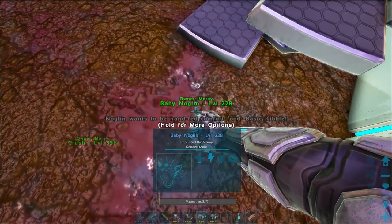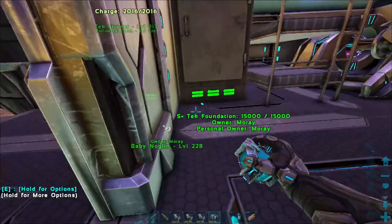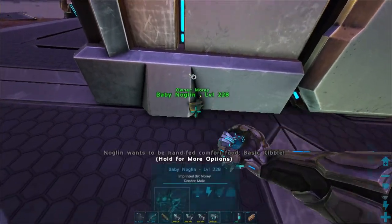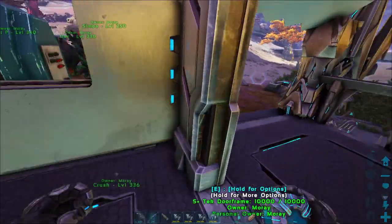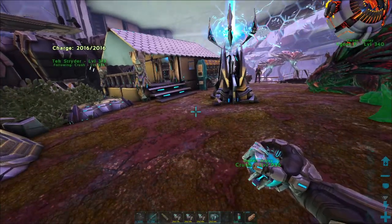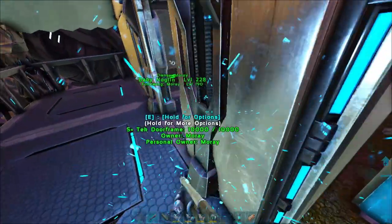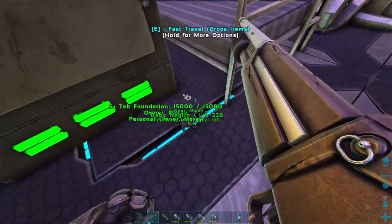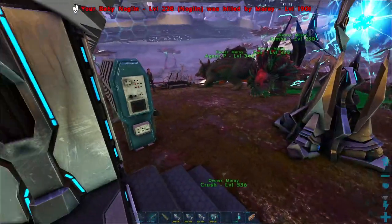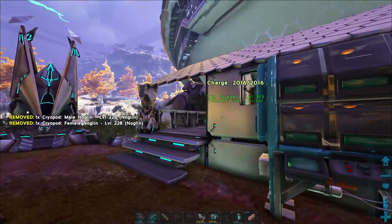We're gonna sit here, cryopod this guy up so I can get them out of there. I can get you to follow me out here so I can cryopod you. You know what? I only need one Noglin. So I'm gonna quickly throw these guys away into the personal.